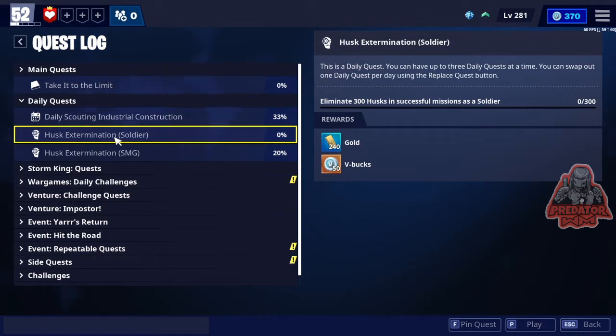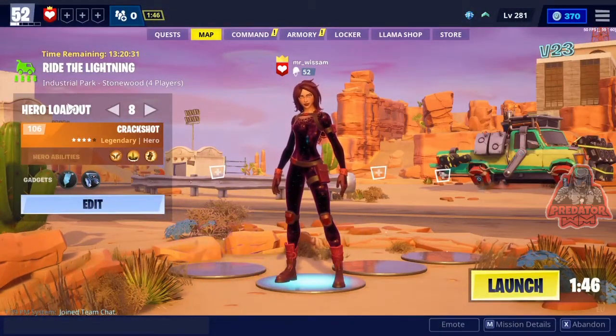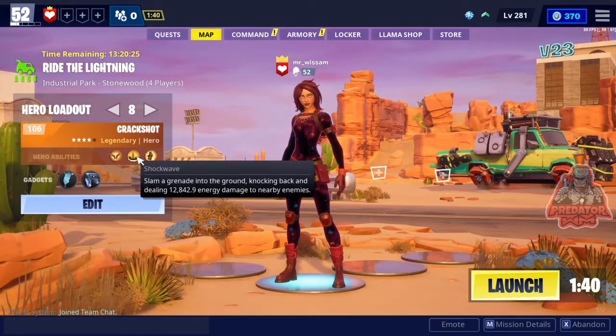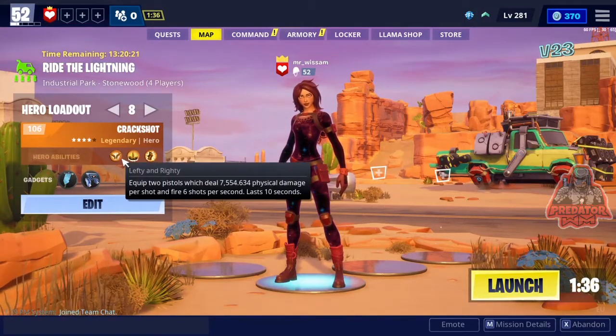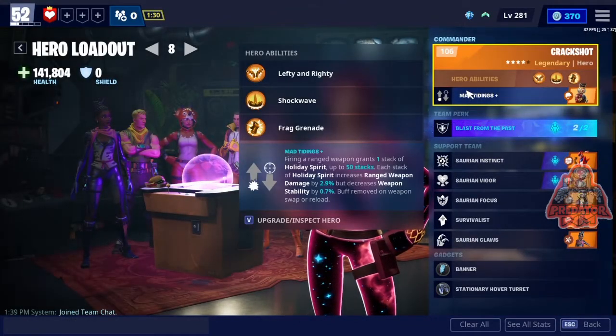I'm gonna show you the easiest way to do it by using defenders in my mission. I'm gonna play private so nobody else is gonna kill Husks except me. I'm also gonna pin the mission so I can see on my screen how many Husks I've already killed. Make sure to use a soldier — here I have Crackshot, who is a soldier. To confirm he's a soldier, just hit edit and you can see he's already a soldier.